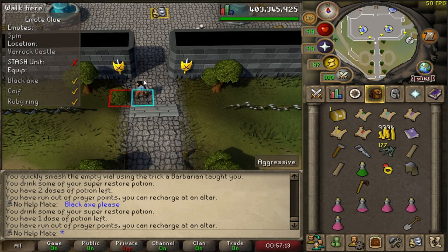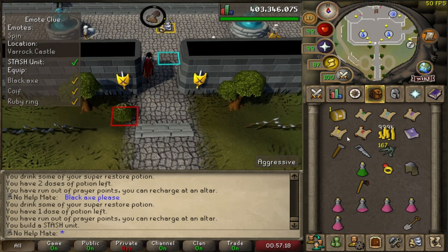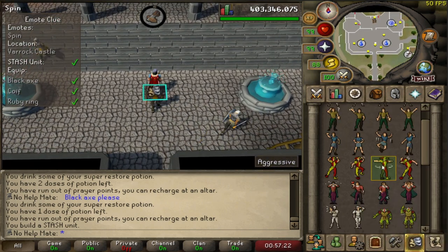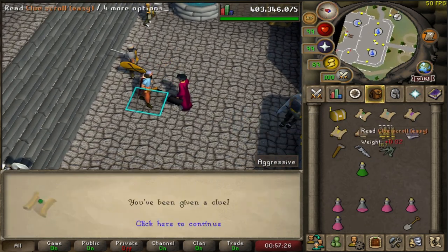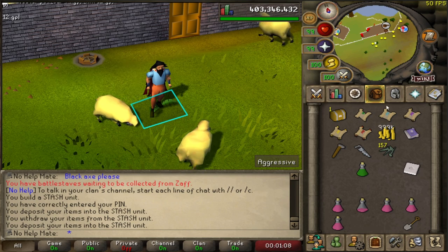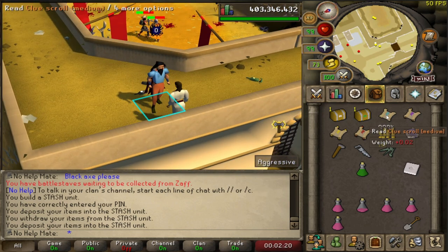Now after that, I'm kind of scared to do the next step. We can build the stash unit now, which is great. We just have to equip all of these items and do a spin — perfect. Get our next step. Easier stuff — at least we built another easy stash unit. The next one: talk to somebody. Two down, four to go.